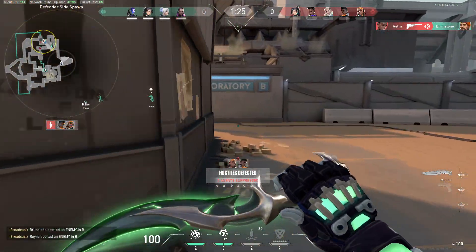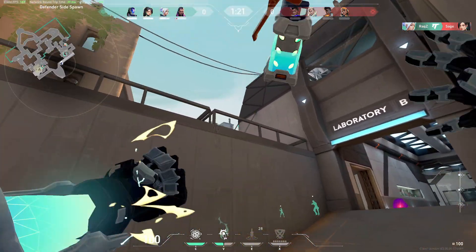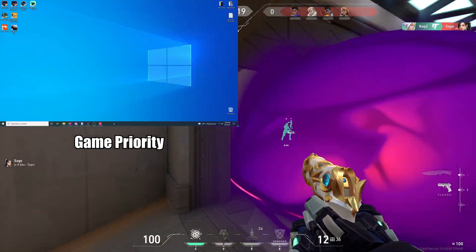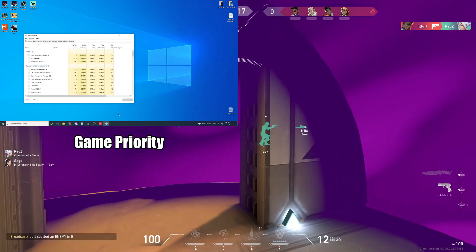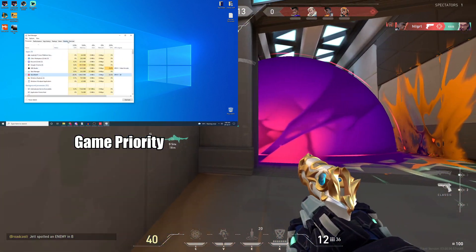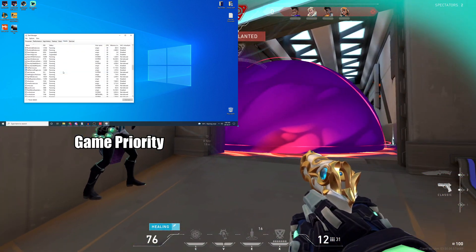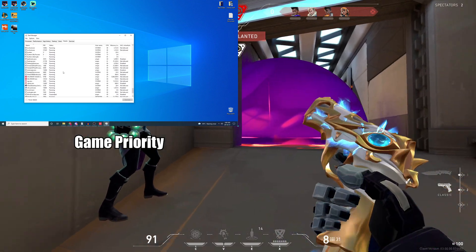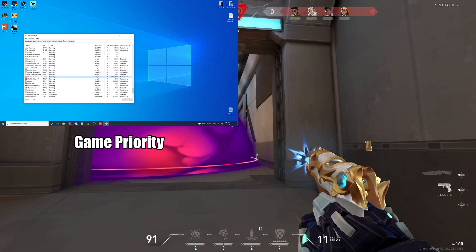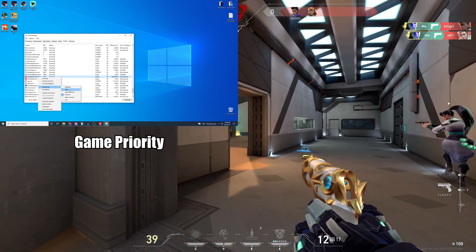The last Windows setting that doesn't require any specific hardware is to set the game priority to Above Normal or High. Simply run the game, go to Task Manager under Details, and select the Win64-Shipping process. Right-click it and set priority to Above Normal or High. Do not touch Real Time as this can mess up your PC. This setting may only be beneficial for lower-end PCs — I don't see much of a difference myself, but it's worth trying.